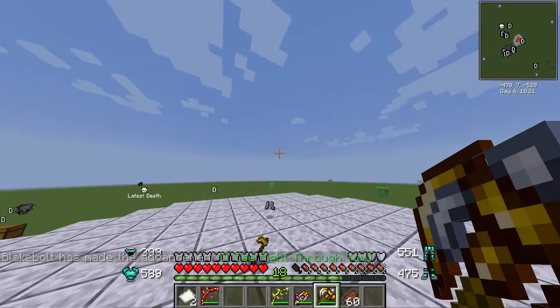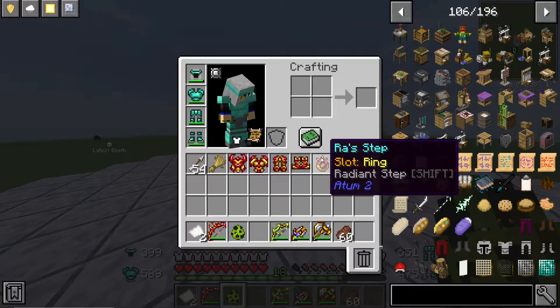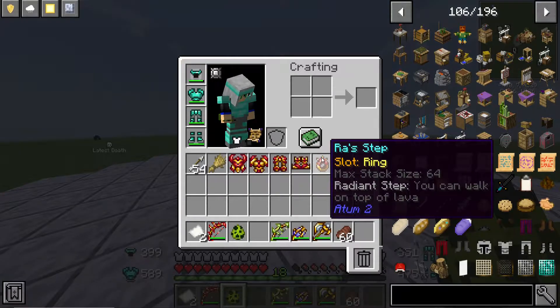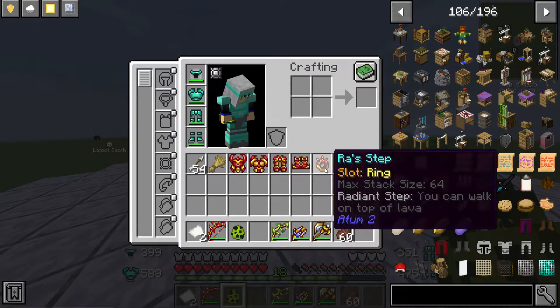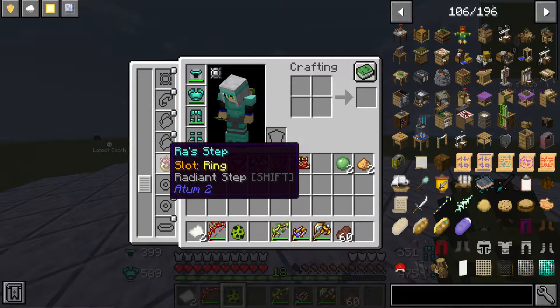Time for the most fun one. What does this one do? Radiant Step — you can walk on top of lava. This is what Radiant Step does. Not particularly impressive if I gotta be honest, but might as well have it.